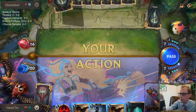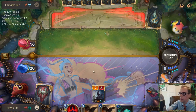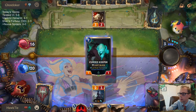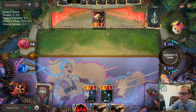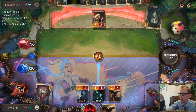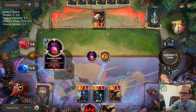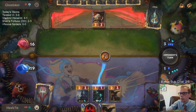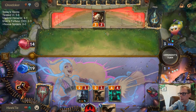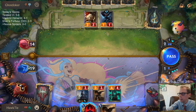They definitely wanted to play Sejuani — that was their goal. So we know they have a Sejuani in hand. They wanted to pass, I play something, they Sejuani it and kill it. Doesn't look good for us. That's why you don't put Hapless Aristocrat in your deck, because people will steal it and then it's a really annoying blocker to get through.